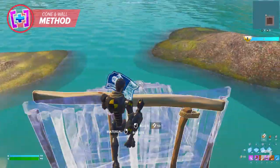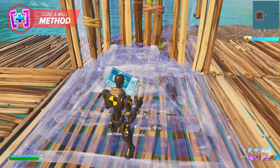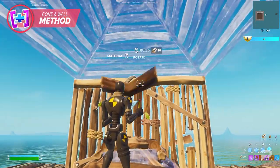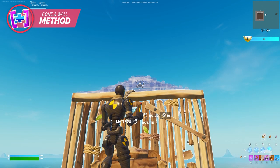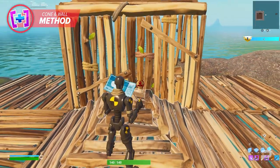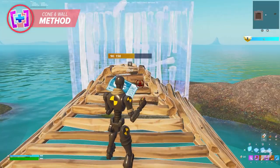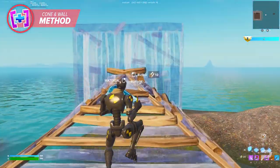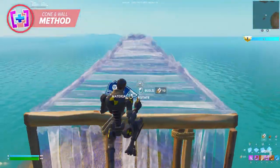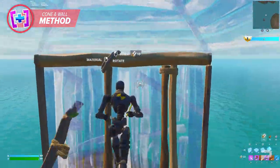All you need to learn for the cone and wall method is proper crosshair placement. Centre yourself about half a tile away from the wall you wish to build on, with a cone at your feet. With your cone blueprint out, position your crosshair just a smidge above the top of the wall — this will force your cone to place above and behind the wall you're facing. After placing the cone, use the cone at your feet to jump onto the top cone. From there, place another wall in front of you and repeat the process infinitely. The only issue you might run into is jump fatigue, but with proper timing of your jumps, this shouldn't be too big of a problem.